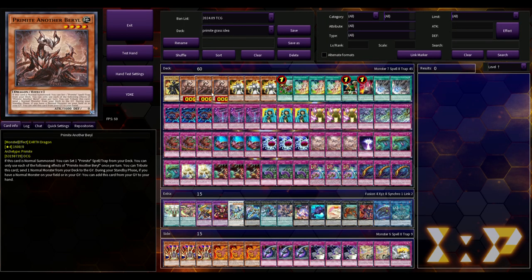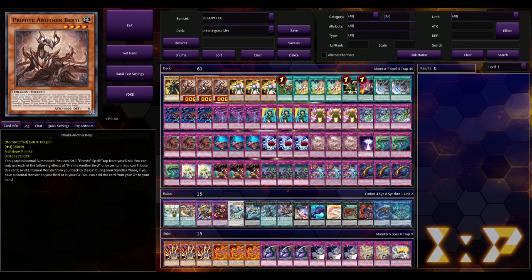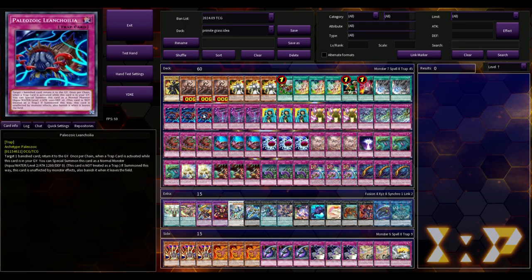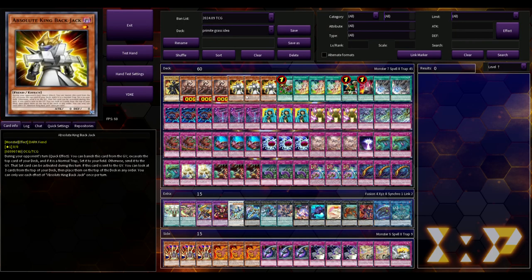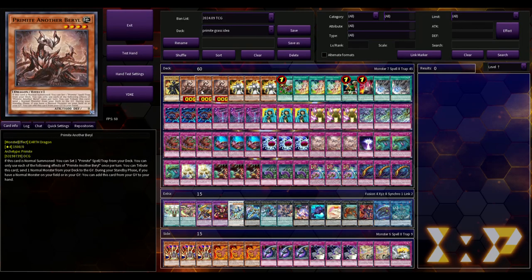People Ash Blossom Primite Howl all the time and misplay, which is so funny. Primite Another Barrel is the new Primite monster out of Supreme Darkness. Its effect says if this card is normal summoned — unfortunately it has to be normal summoned, not just normal or special — you can set one Primite spell or trap from your deck. You contribute this card to send a normal monster from your deck to the graveyard during your standby phase. If you have a normal monster on your field or in your grave, you can add this card from your graveyard to your hand. You activate a trap card, summon out a Paleo, get to your next standby phase, and you can get the Barrel back — whether you dumped it with Reasoning, Card of Demise, or That Grass Looks Greener. This card is absolutely insane.